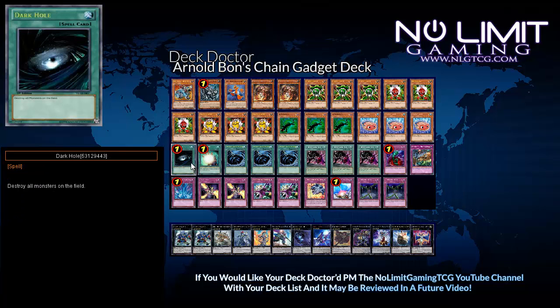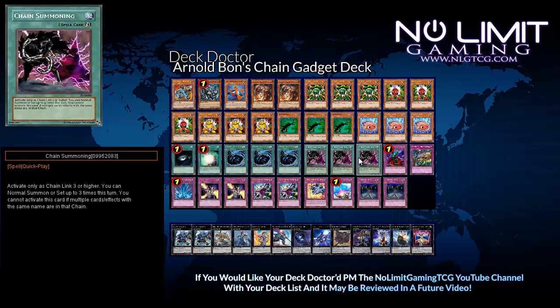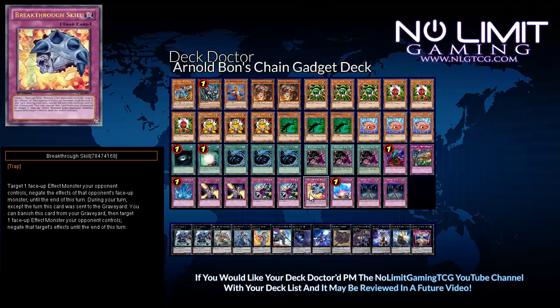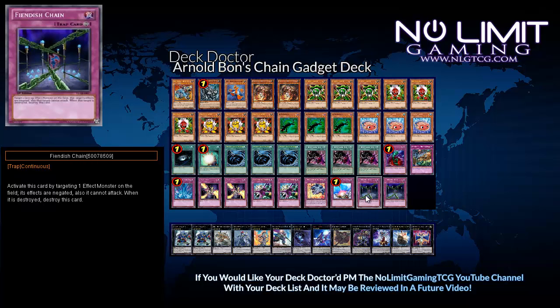For the spells we have one Dark Hole, one Soul Charge, three Mystical Space Typhoon, and three Chain Summoning. For the traps we have one Bottomless Trap Hole, one Traptrix Trap Hole Nightmare, one Torrential Tribute, two Dimensional Prison, one Breakthrough Skill, one Compulsory Evacuation Device, and two Fiendish Chain.